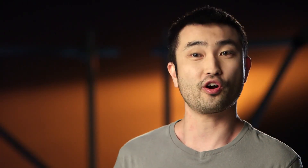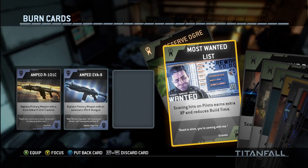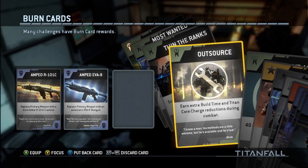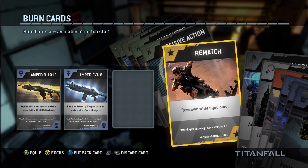The other big feature we're introducing is Burn Cards. A Burn Card is basically a power-up that you can earn. You can earn these power-ups and collect them in a deck — a burn deck — in your inventory. Right before you go into the game space, you can select out of your deck three cards to bring into that round with you.